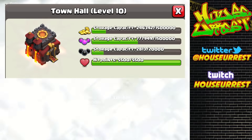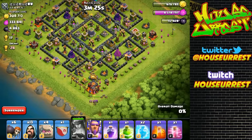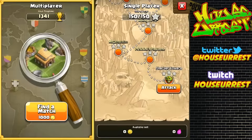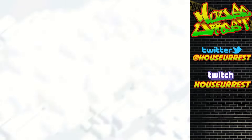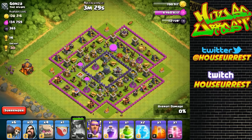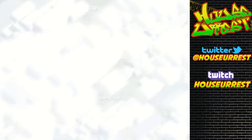At Town Hall 10 you have the storage capacity to hold 1.5 million gold, 1.5 million elixir, and 20,000 dark elixir in your Town Hall. You may have noticed your gold and elixir storages that were previously maxed out now hold a little less - they're now up at 1.75 million gold and 1.75 million elixir per storage. You can now go up to level 12 and hold a total of 10 million gold and 10 million elixir at Town Hall 11.